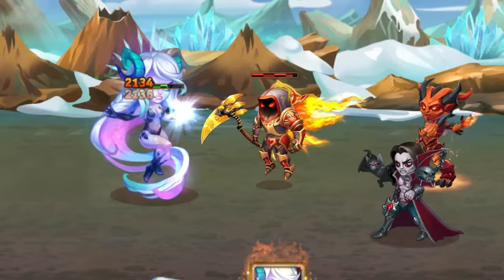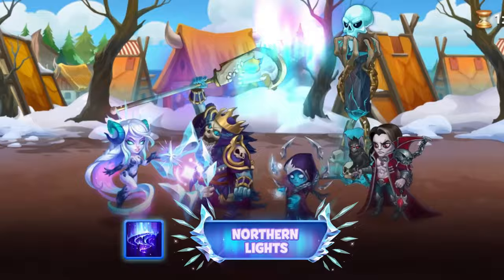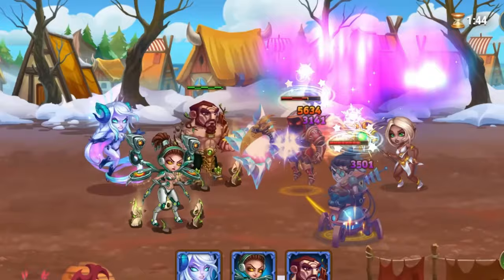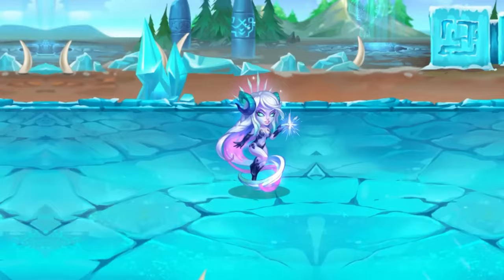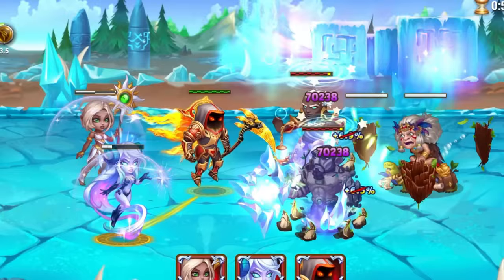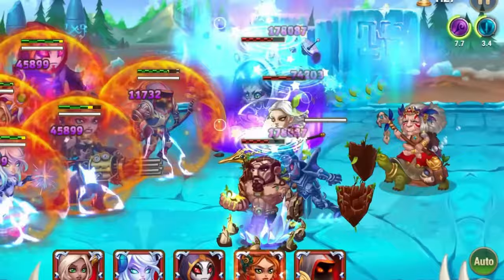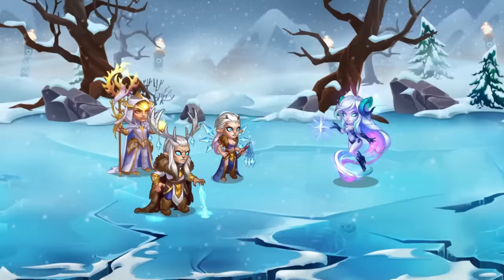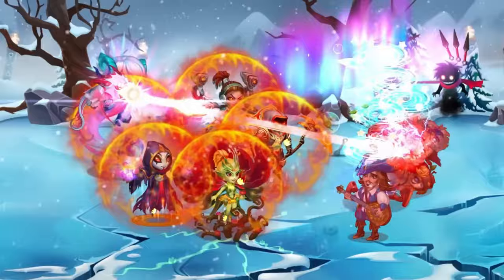But before we dive into the intricate dance of hero skills, let's first examine Polaris's own formidable ability, Northern Lights. With a flick of her wrist, Polaris unleashes the ethereal glow of the Northern Lights upon her enemies. This mesmerizing display not only extends the duration of control effects inflicted by her allies by a staggering 60%, but it also strategically decreases the activation chance of enemy skills by 10 points. Now let's embark on our journey through the battlefield, where Polaris stands as a beacon of power and resilience. Join me as we unravel the mysteries of Polaris's prowess and discover the true extent of her overpowered abilities.